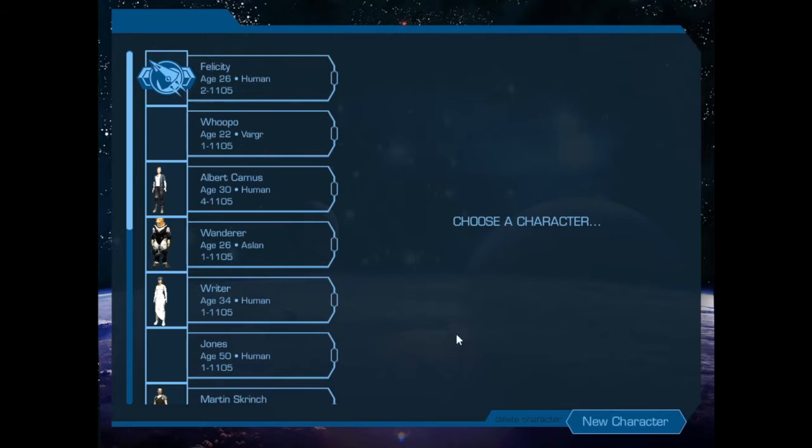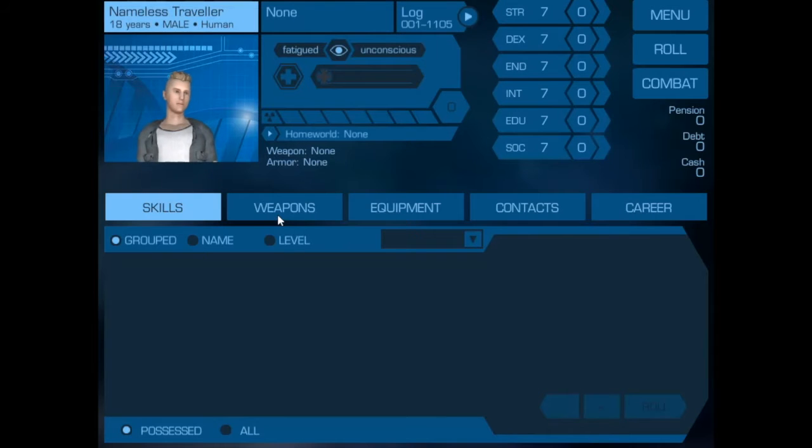After you've booted the digital character sheet, one of the options that you'll see is 'New Character.' If you click there, it will bring up a generic blank character.